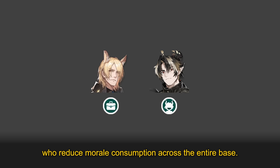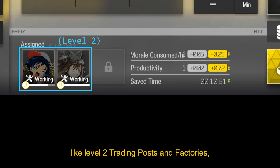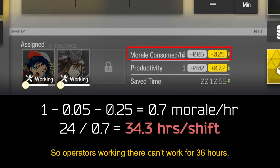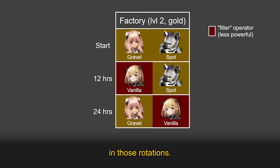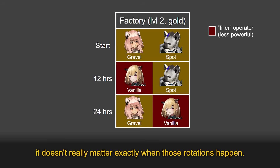Alternatively, there are also operators like Mwinar and Zhongyue who reduce morale consumption across the entire base, but I'll go over those later. Other facilities, like level 2 trading posts and factories, don't get the same morale bonus as level 3 facilities, so operators working there can't work for 36 hours and you'll have to swap them out earlier. But this also means you have 8-10 hours of leeway in those rotations, so as long as you rotate your base twice a day, it doesn't really matter exactly when those rotations happen.